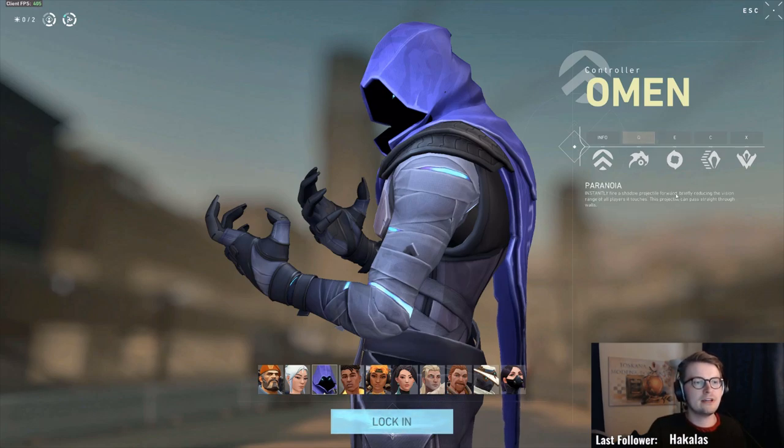The Q is basically a flash — you can buy one flash per round. You fire the Q and enemies within its path get flashed. It's pretty strong: people can't see anymore and it's very easy to take them out. It's also cool because if you aim it through a wall they can't see it coming — there is an indicator on screen but it's pretty hard to dodge. So this is really strong against pushes too.